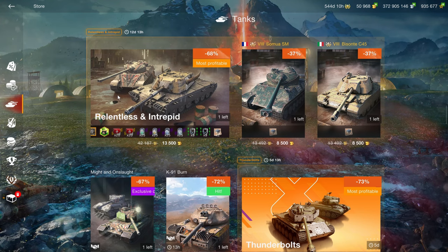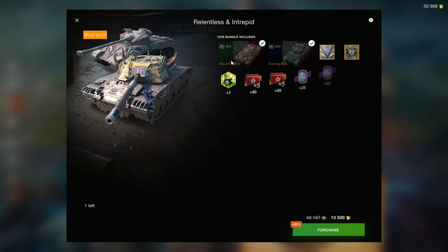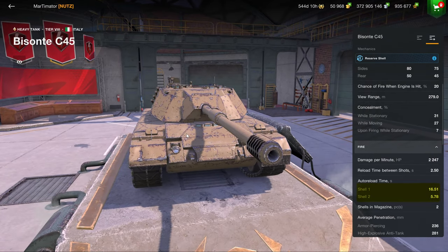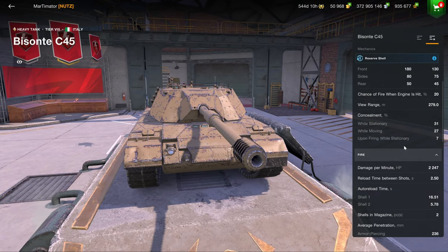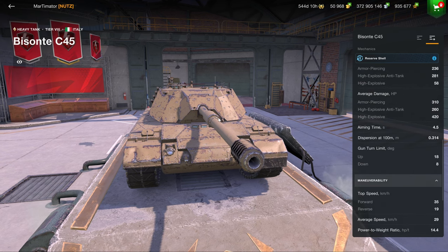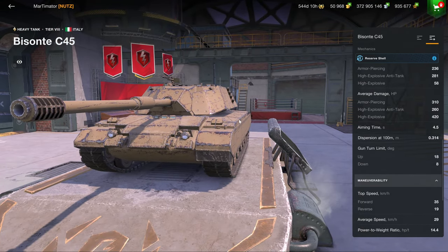In the tank section we start off with the Relentless and Intrepid — it's about the same thing really. We have the Byzantus C45, which is essentially a cuckoo-shell tank: you have one actual shell and one emergency shell that you can't really use unless you want your DPM to drop to basically a thousand. Not really great in that regard — it is a solid vehicle but not one of the primary premium tanks you want to have.